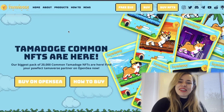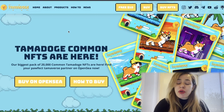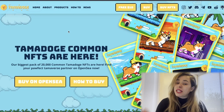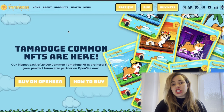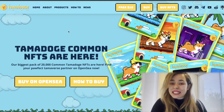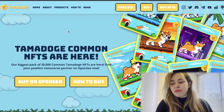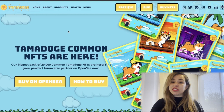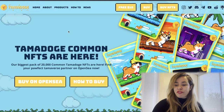Hello and welcome back to Crypto with Lily. Today we're going to be talking about Tamadoge, which is a deflationary meme coin that has been in the market for a while. It's a meme coin that comes with utilities — NFTs that are available on OpenSea and also a play-to-earn game, so it's not just a meme. This is by no means financial advice; you always have to do your own research.